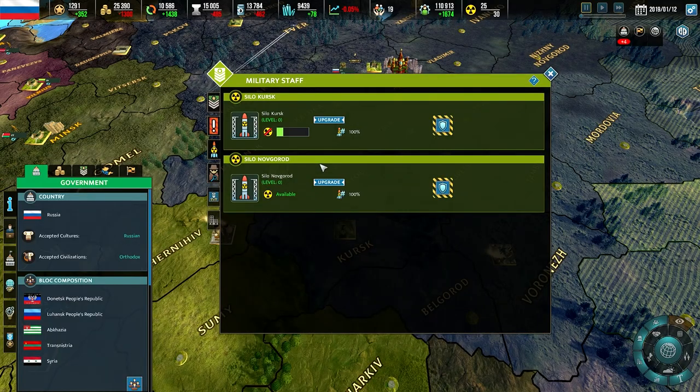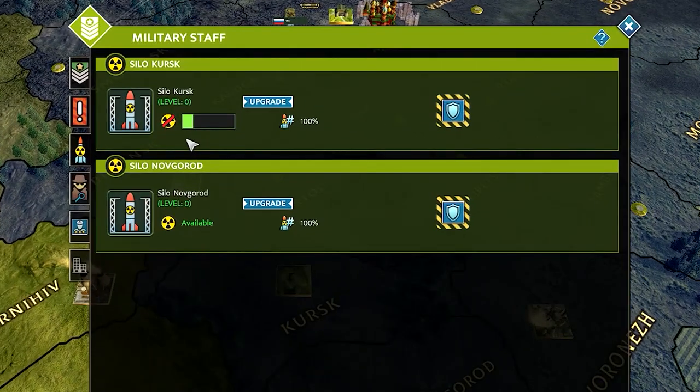The silos list provides quick access to all available rocket launchers. You can see where they are located and their current status. A silo can fire only once, after which it needs time to recharge, which is indicated by the progress bar. The upgrade button can increase the level of the silo, while the number below it signifies the current condition of the building.